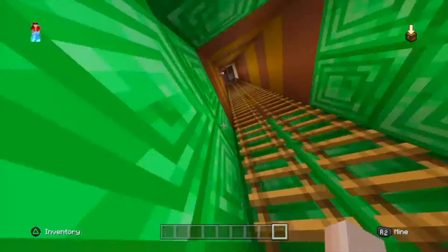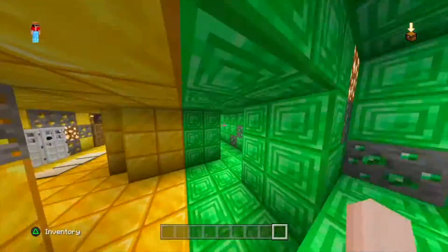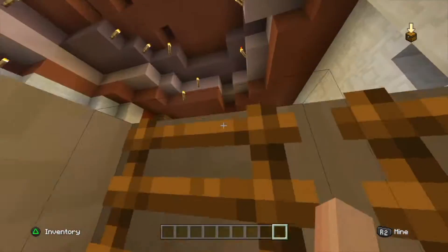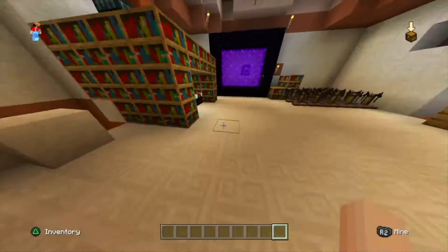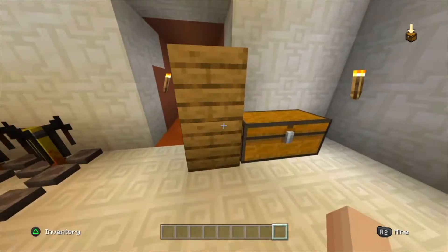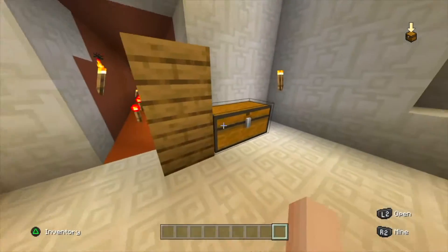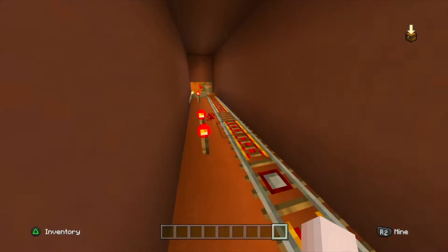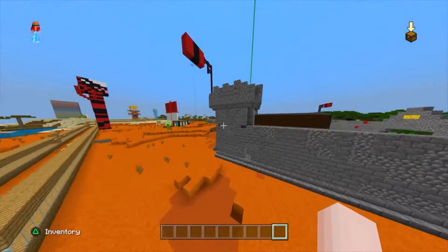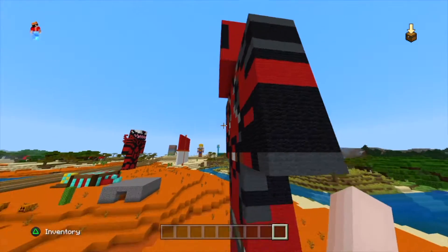The emerald leads all the way to the top. This is like the start of my world almost, because I wanted to put it in survival and make people take the mine cart tracks all the way through my world showing everything off. But right now I'm in creative showing it because I feel like it would be better and faster. And you can see the statues I made for Deadpool right here.